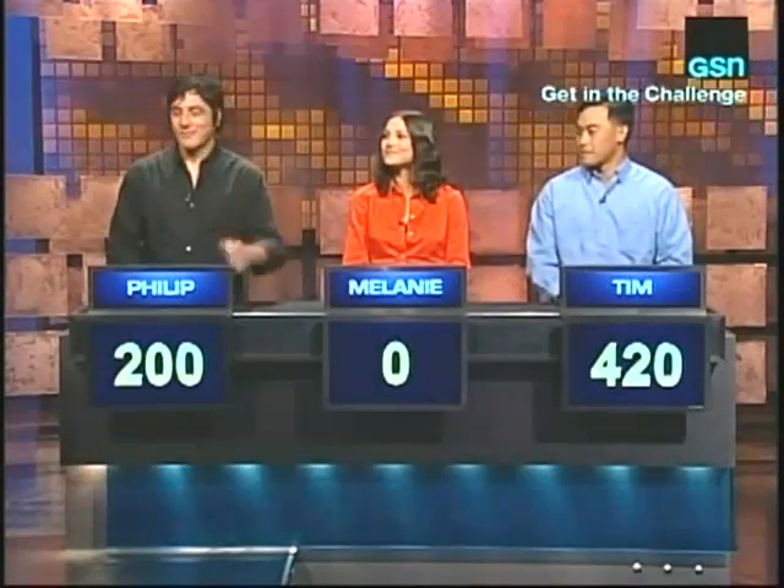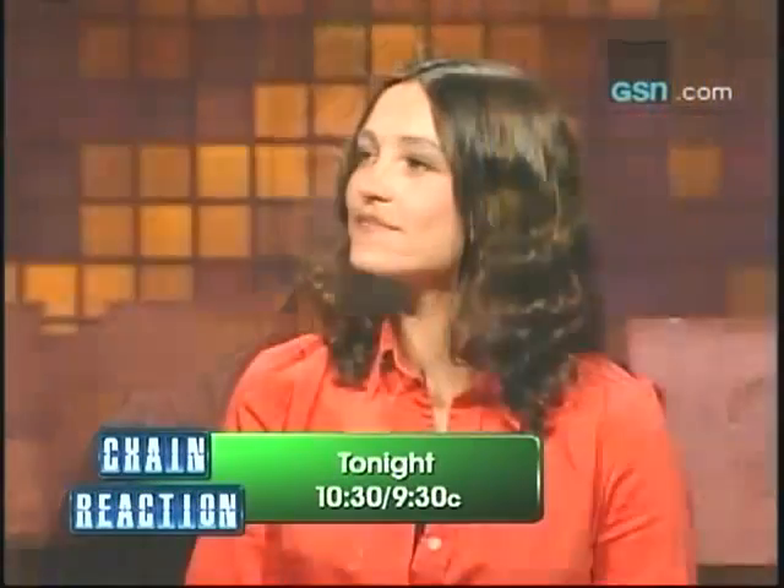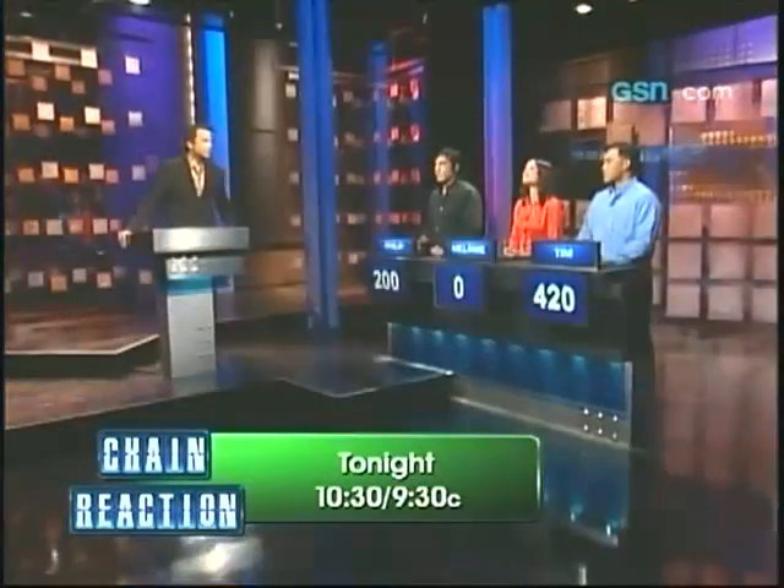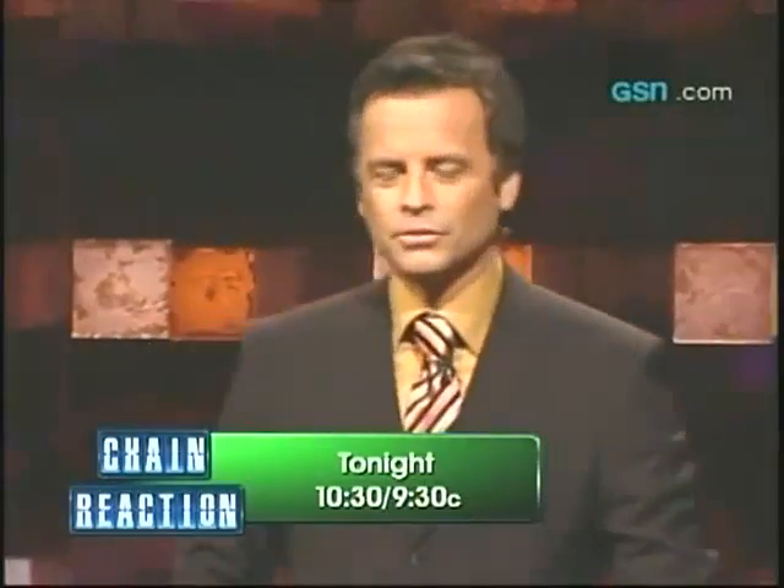Welcome back to Camouflage. As we start round two, Tim leads with 420 points, Philip is in second with 200, and Melanie, I know you're going to get back into this game. In this round, each puzzle starts at 200 points. Each letter that falls off will cost you 10, but I'm going to take away the first two letters for free. We're looking for answers of two words or more.